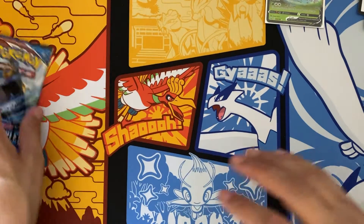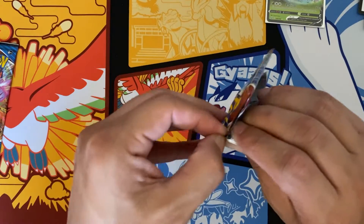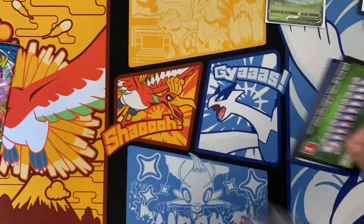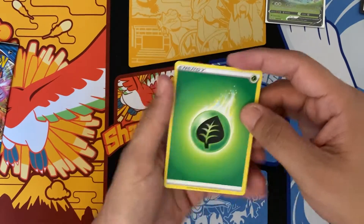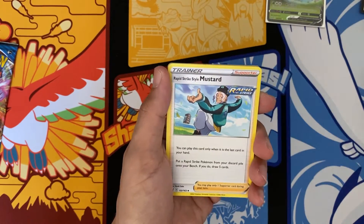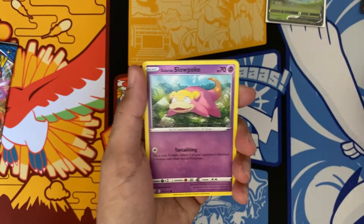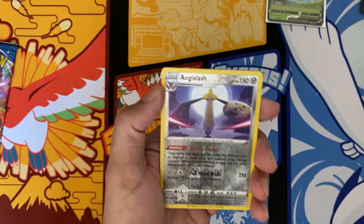Come on, Battle Styles — don't let me down. We've been on a good run these past couple of weeks. Leaf Energy, Dual Blade, Cacturn, Mustard, Horsea, Mankey, Slowpoke, Full Mantis, Remoraid, Ag Slash.